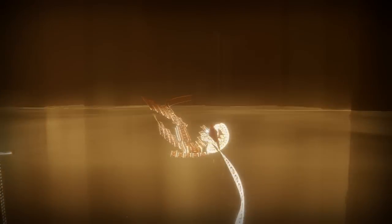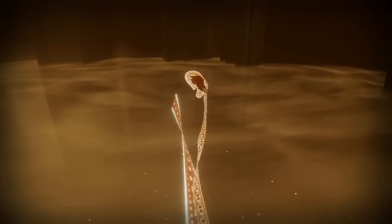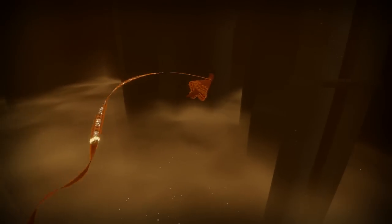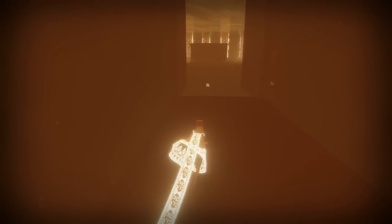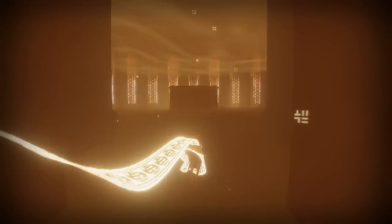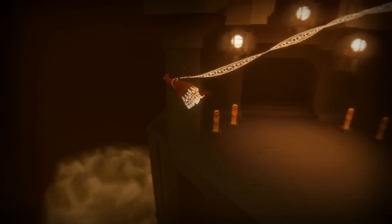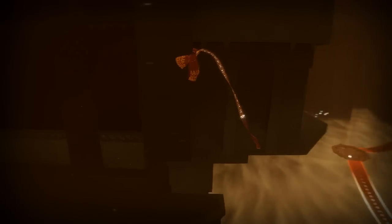We've seen this before in a couple of the other trophy guides. So basically there's a symbol in here in this room and there's also a history chart tablet thing as well. You can get the symbol and you can do the history tablet of it as well, but you have to continue the level.